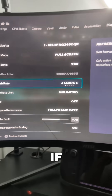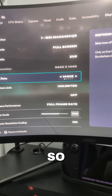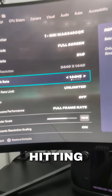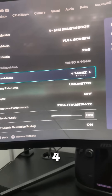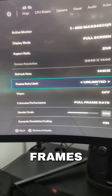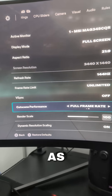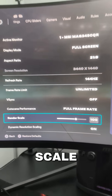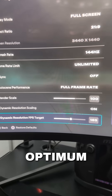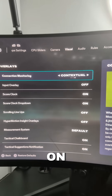If you guys aren't hitting the optimum frames, lower the refresh rate like I have — I've set mine to 144 because my frames aren't hitting 165. Frame rate limit is set to unlimited so I can capitalize on the most frames. V-sync is off — you don't need that this year. Full frame rate as cutscene performance, render scale at 100, dynamic resolution scale on, and target set to 165 for optimum frames for my monitor.